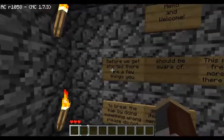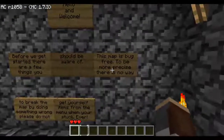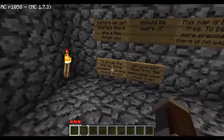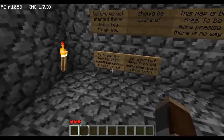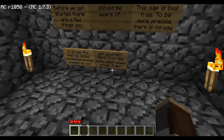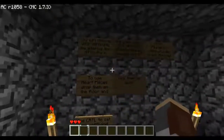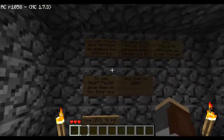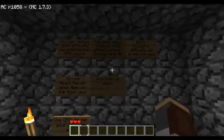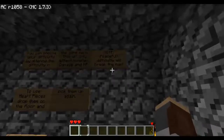Hello and welcome. Before we get started, there are a few things you should be aware of. This map is bug-free — to be more precise, there's no way to break the map by doing something wrong. Please do not get yourself items from the menu when you're stuck, ever. You can choose your difficulty by altering it in the game menu. This will only affect monsters, damage, and health points. Note: peaceful difficulty will break the map.